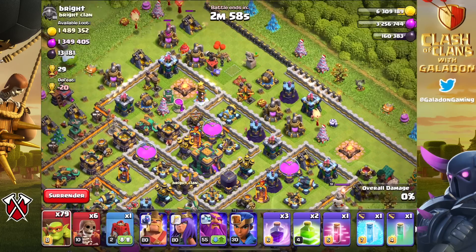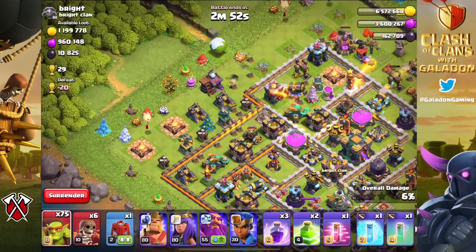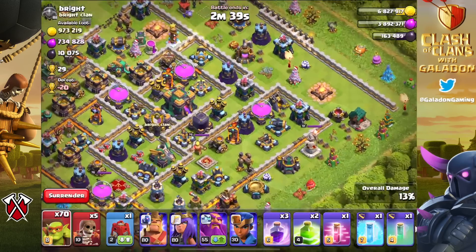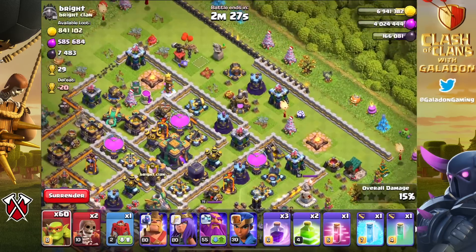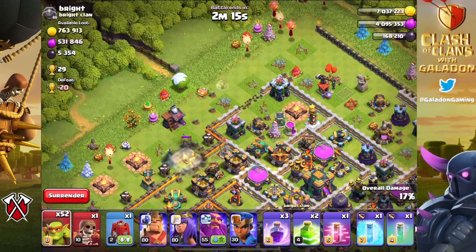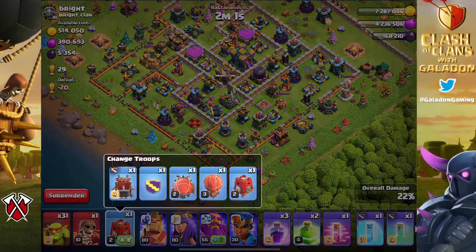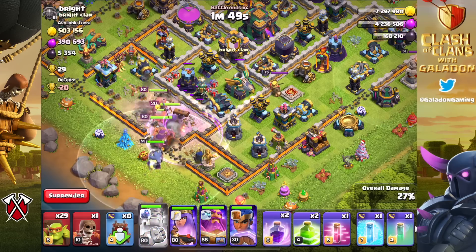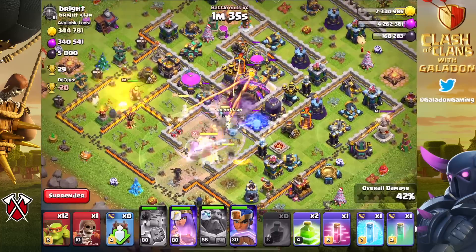Sneaky goblins are sneakily strong, and if you're careful with a full contingent you can annihilate these semi-dead bases. Two of the three inferno towers are still awake, but the eagle is down and another inferno is down. The heroes aren't there yet — not a problem with the sneaky gobs. In some ways, sneaky goblins have kind of dumbed down Clash of Clans; it doesn't take much clash IQ to grab millions of loot every raid.